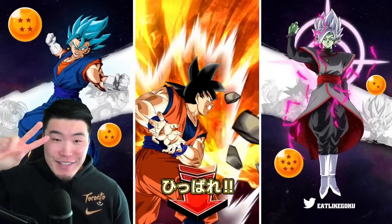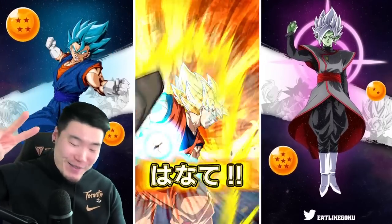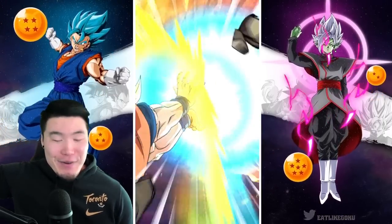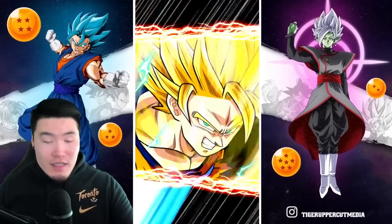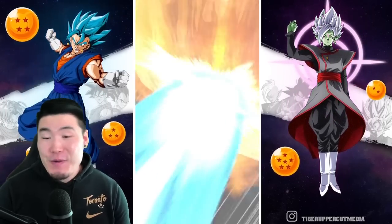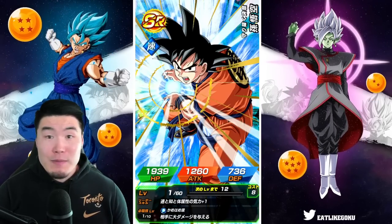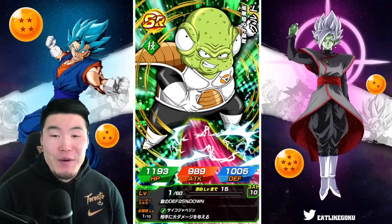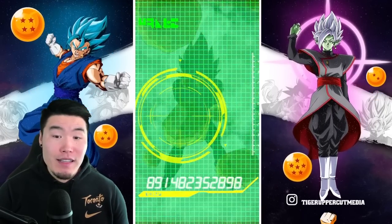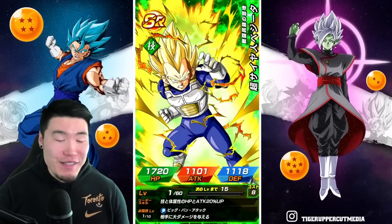Group summon in 3, 2, 1. Let her rip! First multi — Super Saiyan 2. Hopefully you guys are getting some good stuff with these group summons. If you guys pull the Goku or the Kid Gohan with my group summon, then definitely let me know. It makes me happy whenever I can get you guys the good stuff.